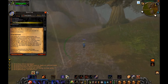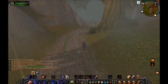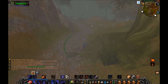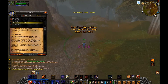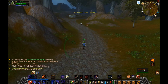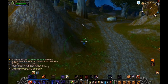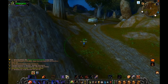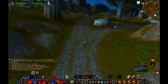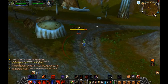There's a copper vein I want to mine but not right now. When we talk to Wiley he'll give us a follow-up quest to go back and talk to Gryan — but conveniently there is a flight master in Sentinel Hill which we already picked up last episode, so we can just fly back there.